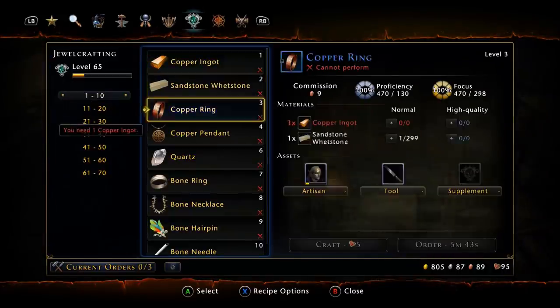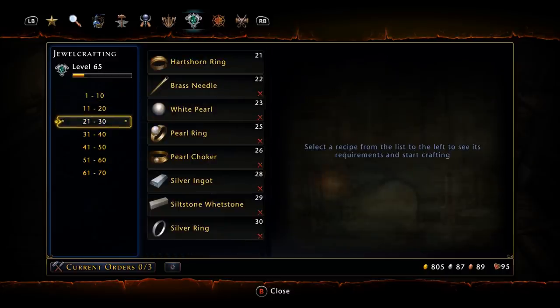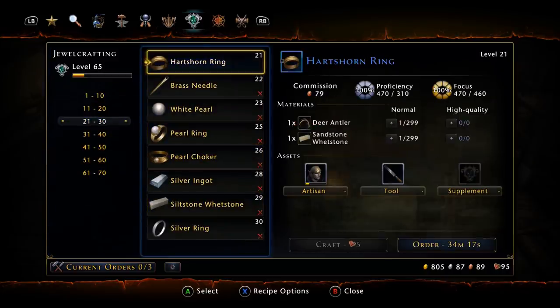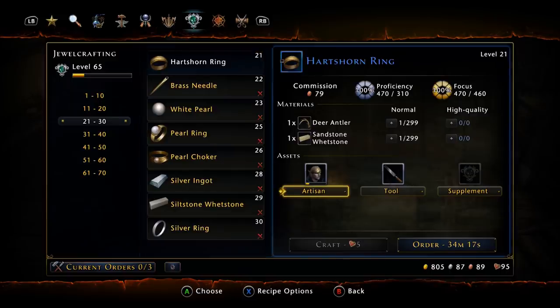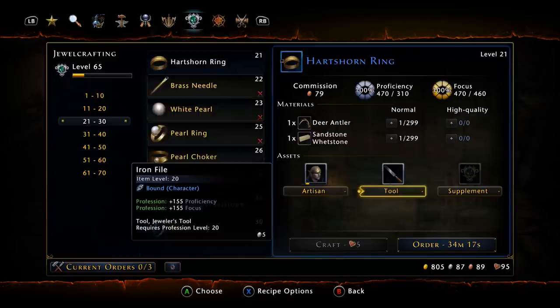Selling these rings at 34 silver each, you can see the gold go up. You're basically turning 4 silver into 34 silver with this method. To recap: start by making bone necklaces until you reach level 21 jewel crafting, then switch to Hearts Horn Rings. The artisan you have will affect your margins, and make sure to get the level 20 version of the tool for a 100% success ratio.